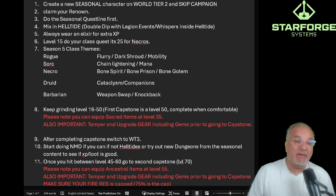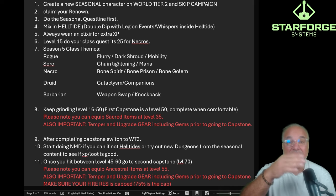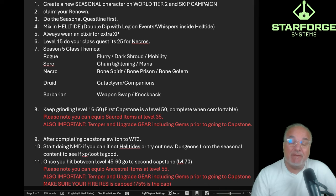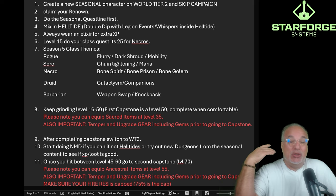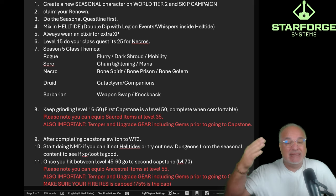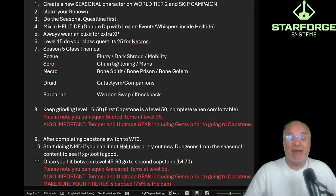Once you get to level 15, do your class quest — it's very important. For necromancers it's level 25. Season 5 has the following class themes: Rogue has flurry, dark shroud, and mobility; Sorcerer has chain lightning and mana; Necro has bone spirit, bone prism, and bone golem; Druid has cataclysm and companions; and Barbarian has weapon swap and knockback. This is going to be free gear — if you're frugal, take what the game gives you, and if you want a different playstyle you can change later.